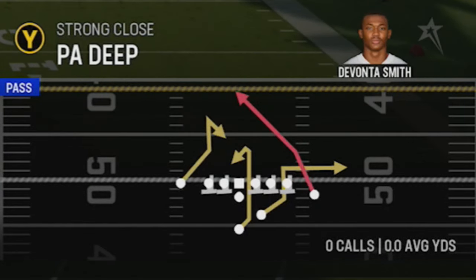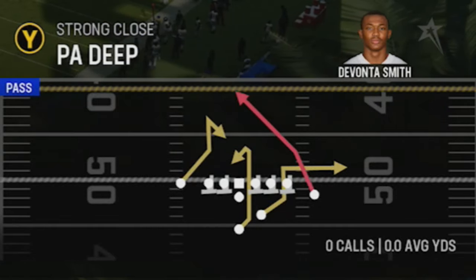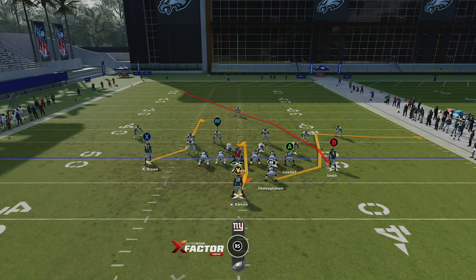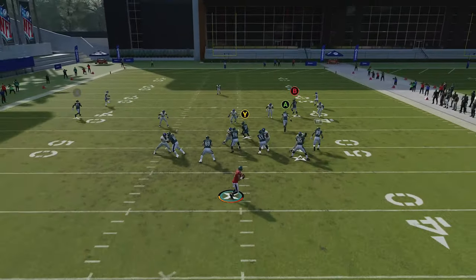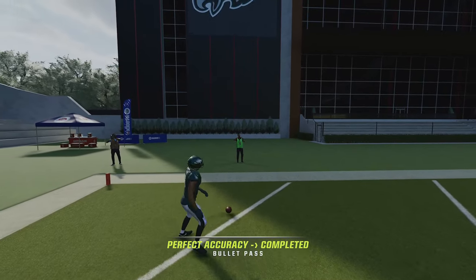For cover three, there's not a lot of natural one-play touchdowns, but this one out of the Strong Close — the PA Deep — is one of my favorites. The red route is very unique. Cover three sky is one of the best deep coverage defenses in the game, so I'll do a little setup here. All you have to do is run from a hash mark, motion a receiver out, put them on a comeback, and put the A receiver or running back on a streak to pull back the safety. That's all you really need to do.